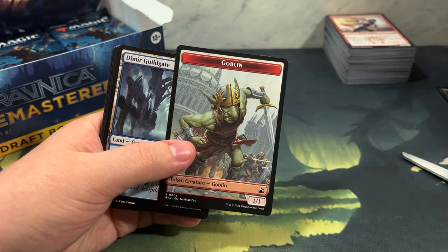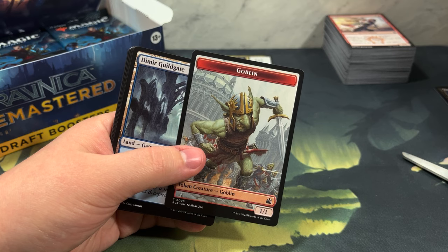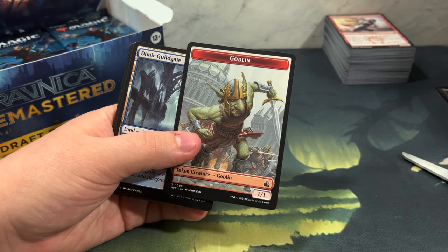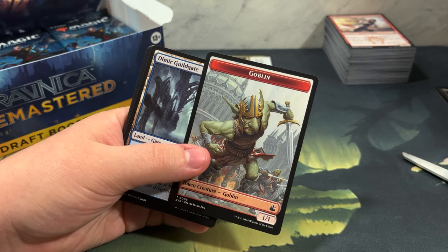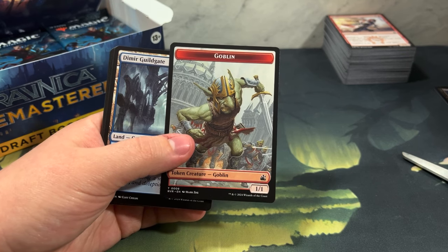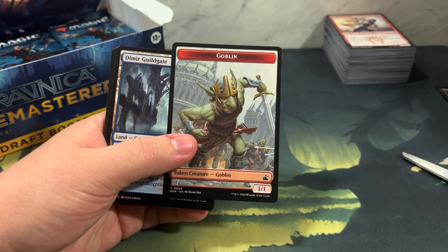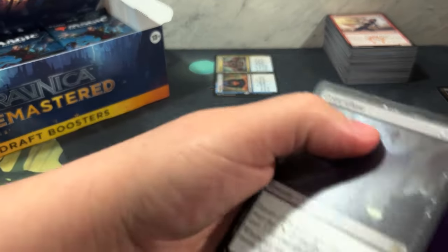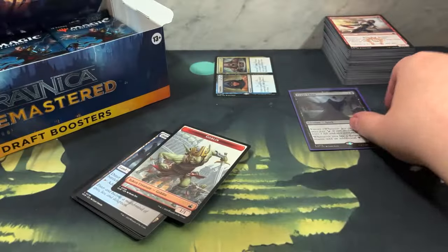What's Skull Crack worth? It's a Ravnica Remastered retro frame, only goes for 85 cents, but it's foil too, kind of cool. What's the Cryptcast go for? The scanner is saying Gatecrash, which this is not - this is Ravnica Remastered, not retro frame. It is $8.45 - that's a big hit! So the Cryptcast is a big hit. We're gonna put him in a sleeve and set that right there.